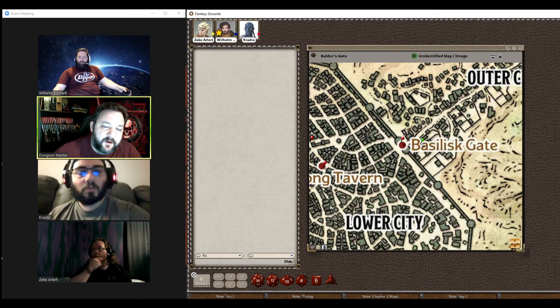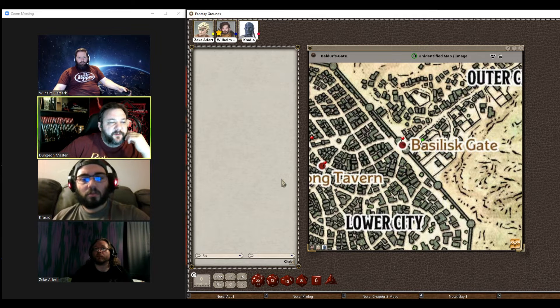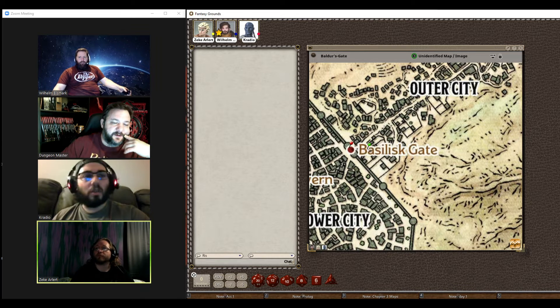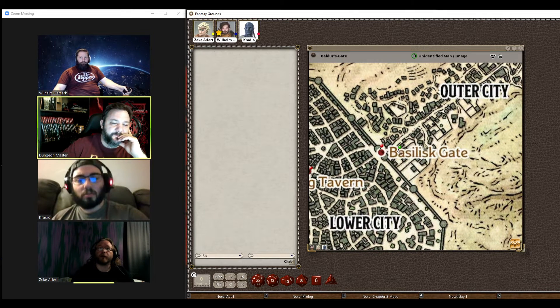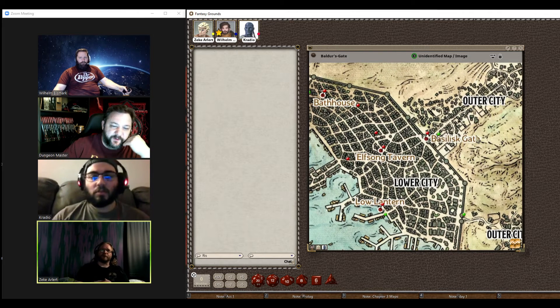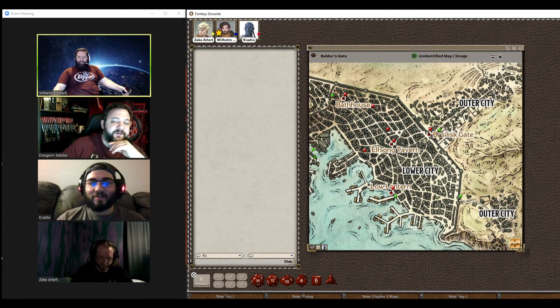When you get to Basilisk Gate there are a couple of guards, and again it's a copper to get through. All three of you have some finances — you've got like three or four gold each on your character sheets. I pay the guard. Ten copper is a silver and ten silver is a gold. It'll be a short matter of time before copper doesn't matter. The guards look at Wilhelm's gold really confused — like 'whose face is on this coin?'